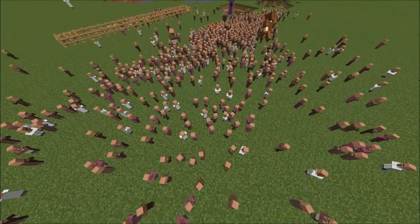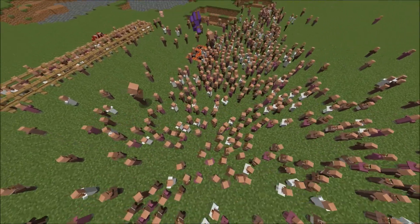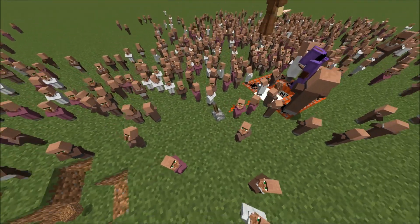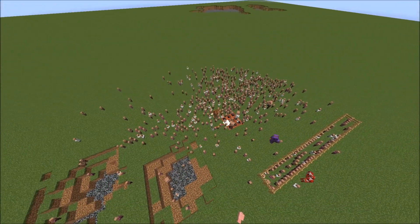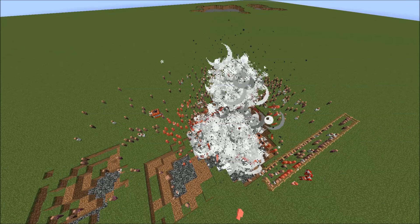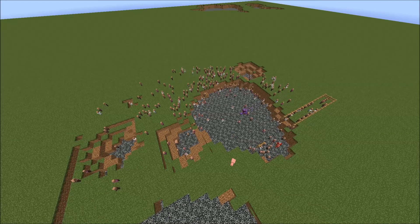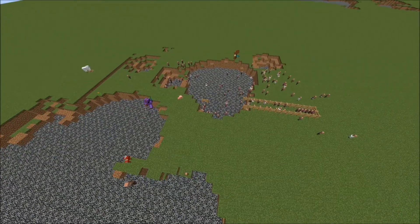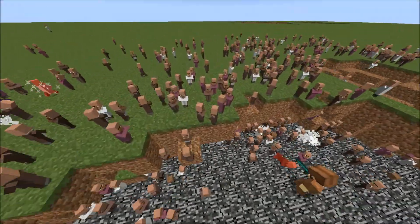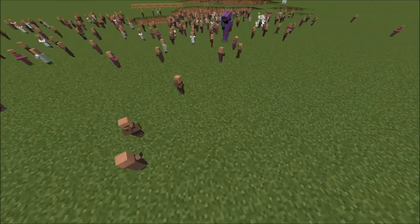Oh my god! They just randomly exploded! Ignite the TNT! Great, good frames going on here. Right, thank you for watching guys. This has been Musketeer Films — how to make villages and animals implode in very very colourful ways.